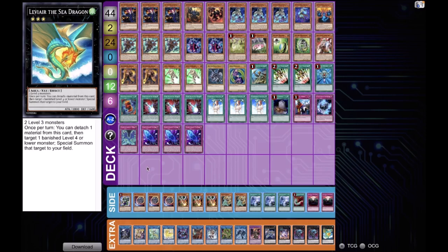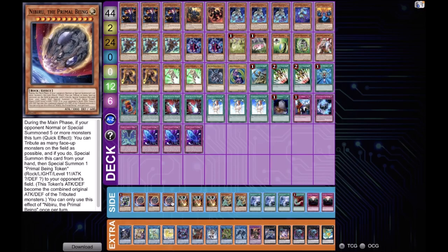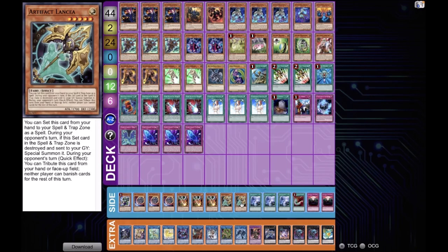In the side deck he plays one Pangraptops — an amazing card going second — triple Nibiru, which is insane in this exact format, and triple Droll and Lock Bird, another great meta killer that gives problems to basically every meta deck right now.